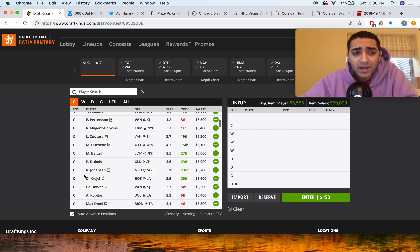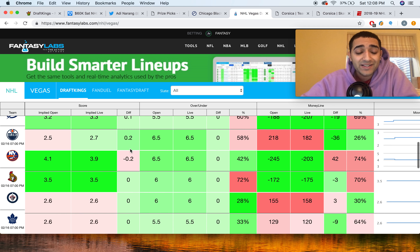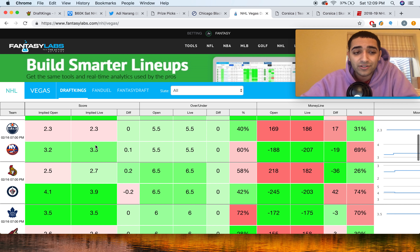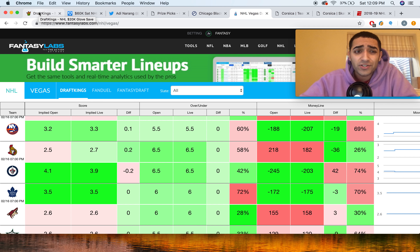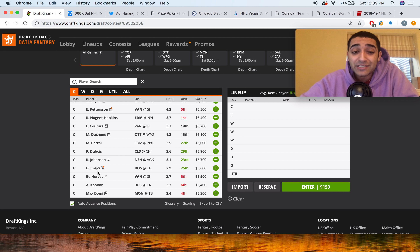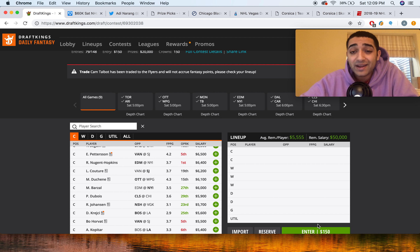The next guy I wanted to talk about is Logan Couture. San Jose is projected for a massive 4.1 team total — that's by far the highest on the slate, 0.7 higher than Winnipeg, a team I'm only partially on. I'm fully on San Jose. They're stepping into an awesome matchup versus Vancouver, a team still missing their best defender in Alexander Edler — a guy who gives them 25 minutes a night and blocks a ton of shots. Without him, Vancouver drops to a bottom-five defense. They're really not that good. Definitely a spot you want to take full advantage of with as many San Jose pieces as you can get.